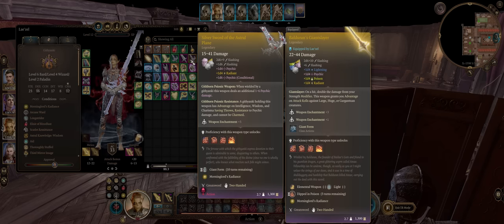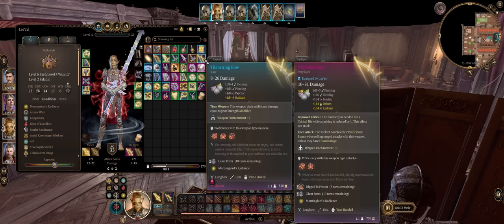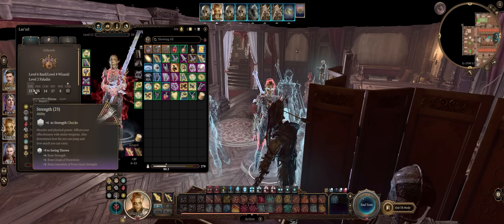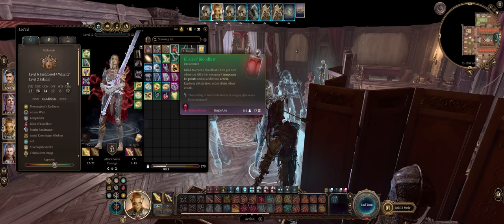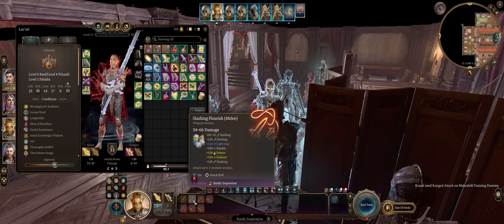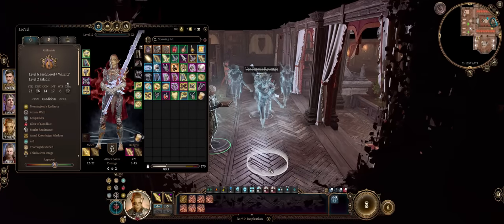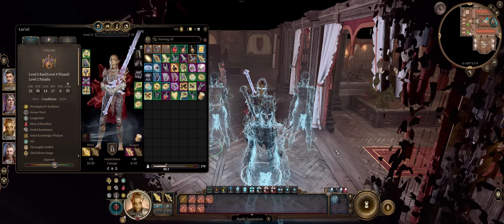For ranged weapons, the Deadshot for higher critical range, or early game the Titan String Bow which deals additional damage equal to your Strength modifier, combining both Dexterity and Strength. For consumables, it's all about the Elixir of Bloodlust — with Bloodlust and Haste you get around 9 to 10 attacks all because of your Flourish Swords Bard ability. Alright friends, so this was it for my Lae'zel Ultimate Fighter Mage Gish build. If you found it useful, please remember to like, subscribe, and consider becoming a channel member — I truly appreciate your support. Thank you for watching, and see you next time.